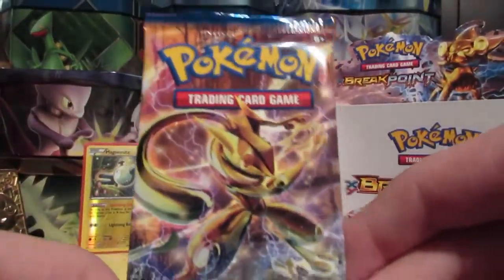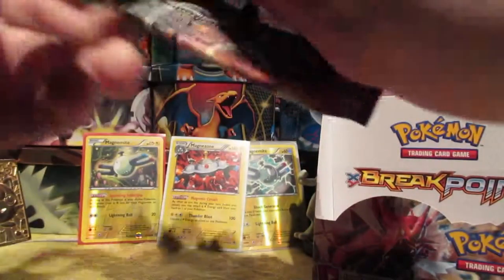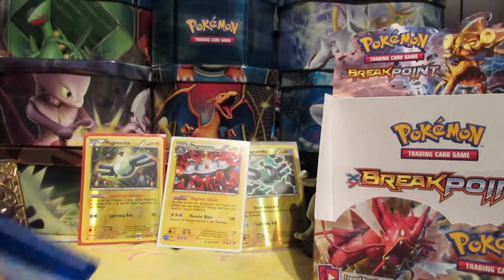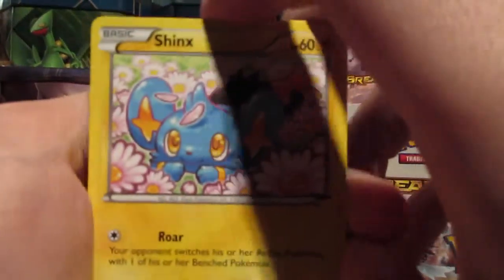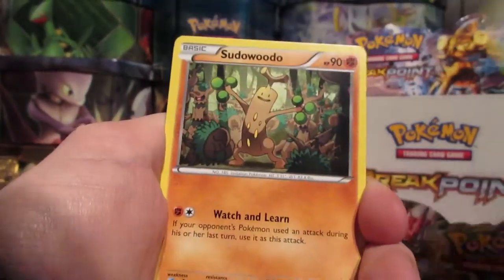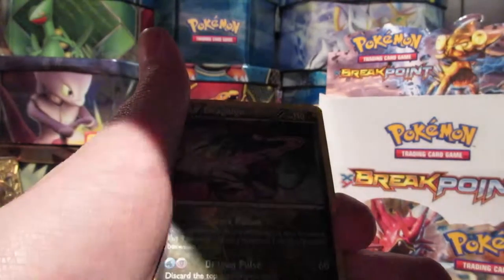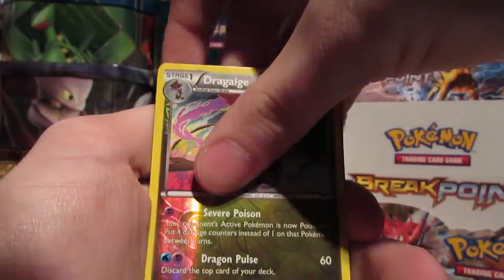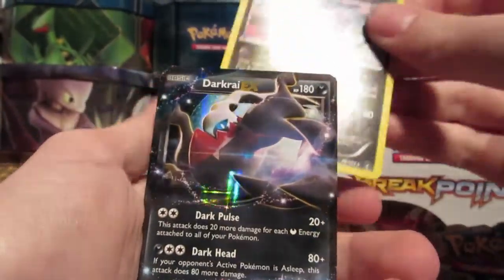And for our final pack — pack number twelve. Our Greninja Break pack. Got a Code Card. I think our last pack's got something great. Shinx, Pawniard, Pancham, Blitzle, Staryu, Stunfisk, Heatmor, Swanna, Reverse Rare Dragalge, and our final card is a Darkrai EX! That is cool, I like it. So we got a Reverse Rare and an EX. I was expecting an EX for a while, actually. Very glossy.